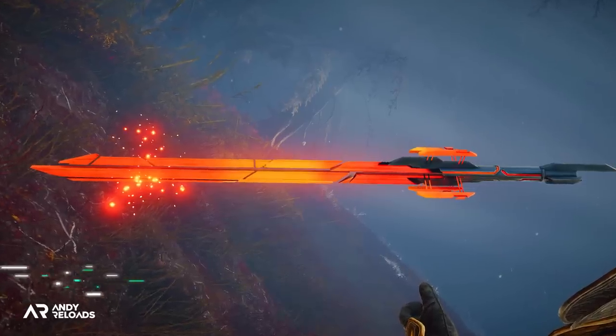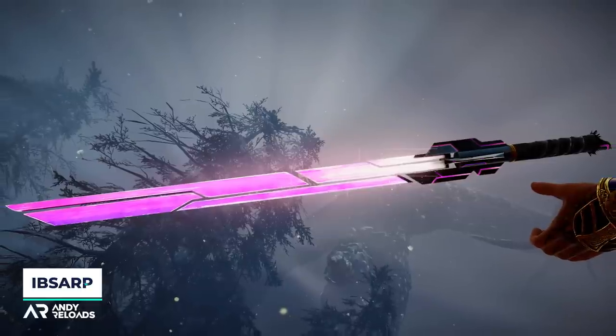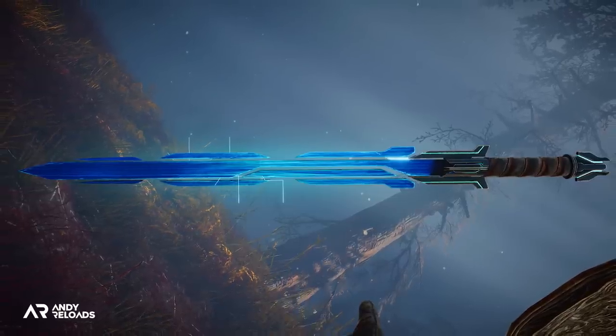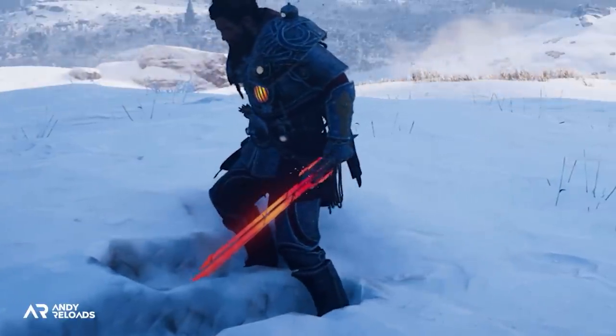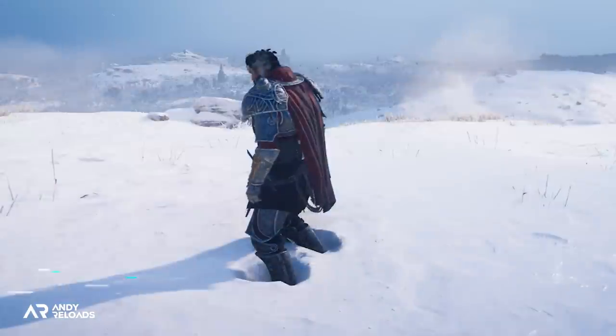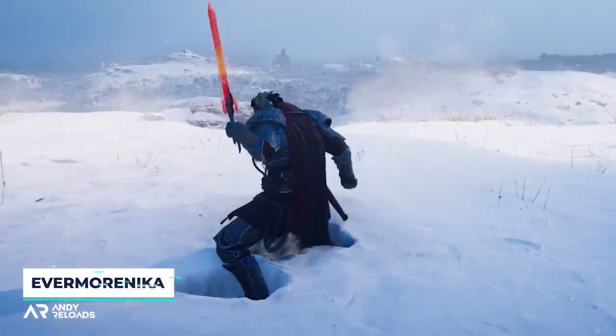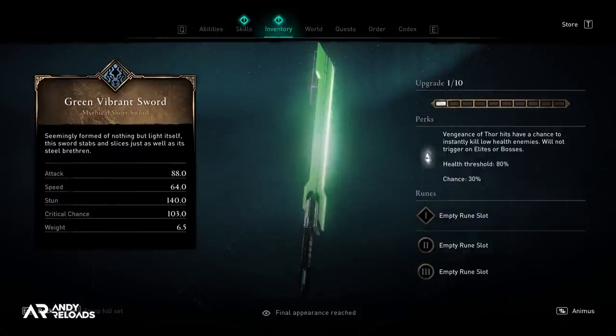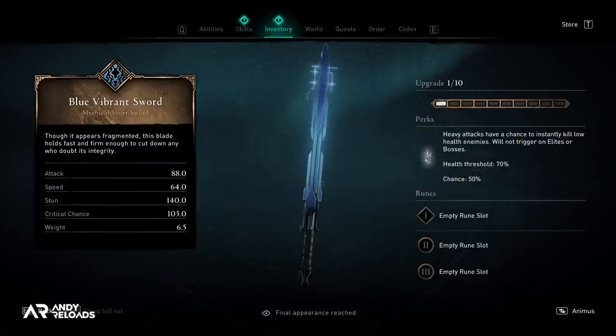You've got Kylo Ren's fragmented red blade, Mace Windu's purple saber, and a Jedi Guardian and Jedi Knight blue and green swords to choose from. When you holster both of the weapons the sabers actually disappear into the hilt and then reappear when you withdraw them, just as you would with a lightsaber. You can also see this happen when you open up the inventory screen, so Ubisoft are being as obvious as they can about what these weapons are actually based on.